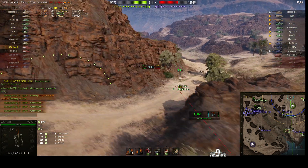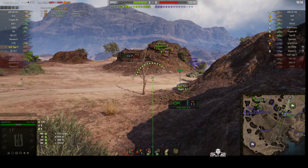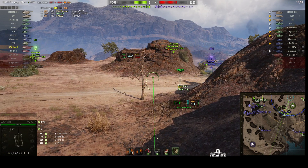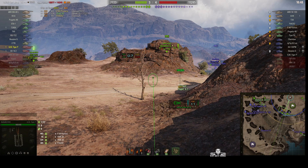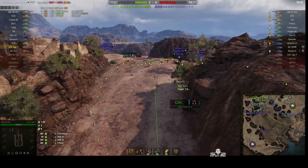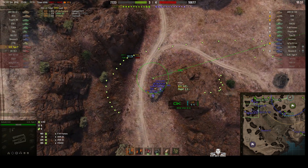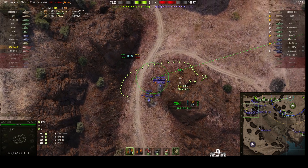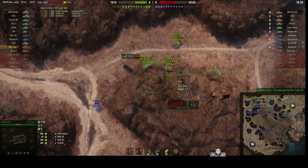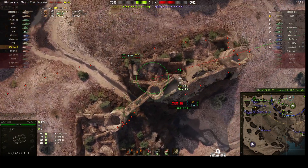There's a Type 59 coming up really close and the other guys haven't spotted it yet — or at least, they're reacting now. The ISU-152 has reacted. Our other arty fired at the Type 59. Our Scorpion G just took a big hit. Looking over to the northwest corner, the enemy is driving our guys back. Going for a shot on the Jagdtiger — fires a round in, direct hit. Looks like they got rid of the Type 59.